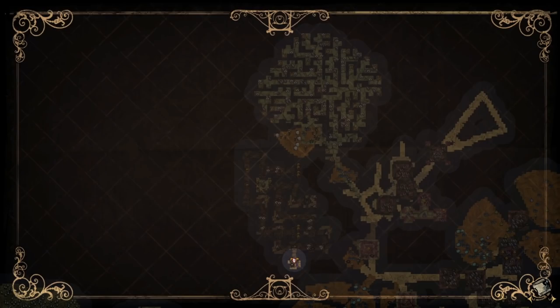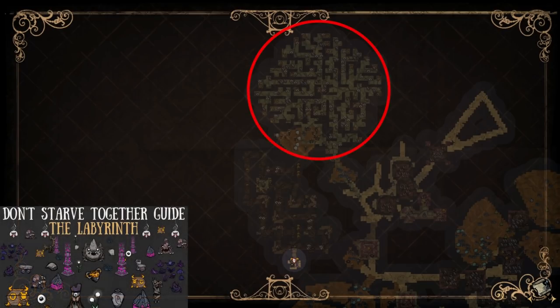Let us begin with what the Atrium is essentially, as it really wouldn't be too wrong of you to simply compare it to the Labyrinth — because, well, it kind of is. We'll be encountering familiar mobs, bounties, layouts, and more in relation to the two biomes. However, the issue with the Atrium is that it's not actually connected to the rest of the ruins system. So, what the heck gives there?